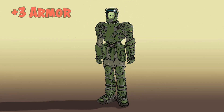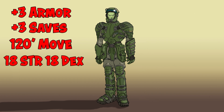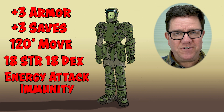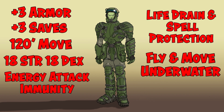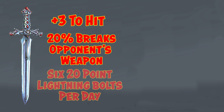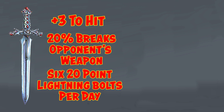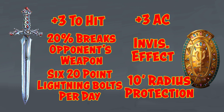They stress that Stephen has no innate magic and doesn't know how to use spells. But what he does have is alien technology. He has a battle suit that serves as plus-three armor and plus-three saves. He can move 120 feet a turn without becoming fatigued, and it gives him an 18 Strength and an 18 Dexterity. The battle armor gives him complete protection from energy spells — lightning bolts, cold, whatever — protection from any life drain effects, and a host of other spells. And it allows Stephen to fly and to move and breathe underwater. The battle suit has 60 hit points and can only be affected by weaponry. In addition, Stephen has a plus-three sword that every time it strikes another weapon, has a 20% chance that other weapon is broken, and it has six 20-point lightning bolts every day. And Stephen also has a plus-three shield that works as a ring of invisibility and gives protection from a whole host of other spells in a 10-foot radius.